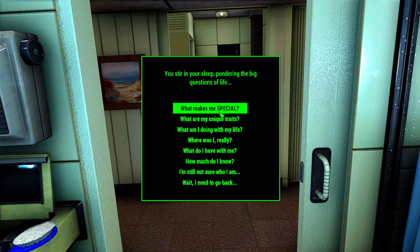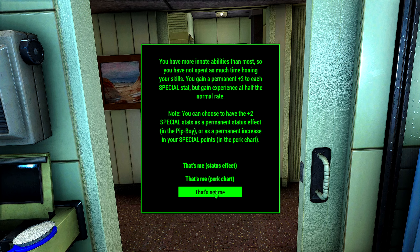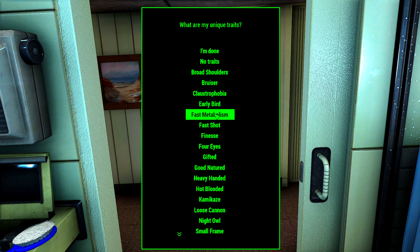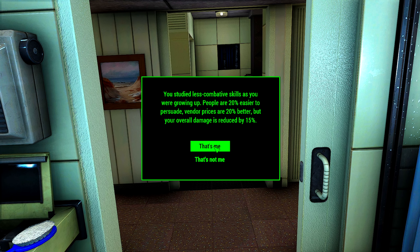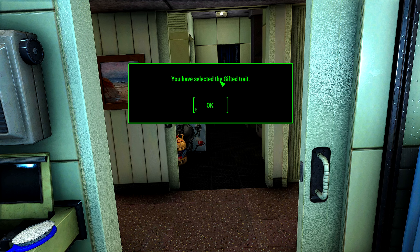Very basic dude — four for everything on SPECIAL. Unique traits. You can choose to have plus two special stats as a permanent status effect in the Pip-Boy, or as a permanent increase in your special points in the perk chart. I guess we're just going to go with the chart.